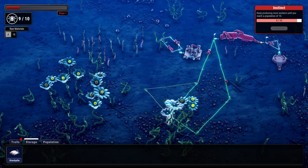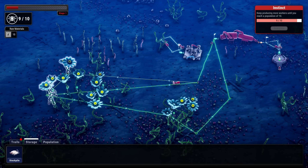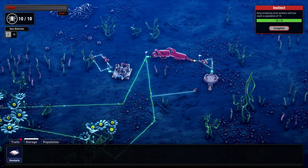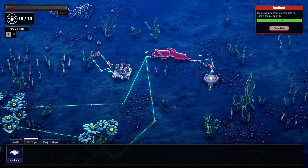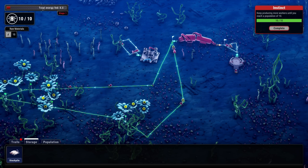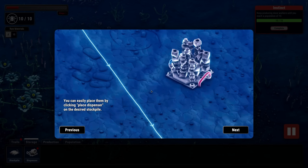I think we need to increase our foraging area to include all of these flowers so they can grab whatever they need. We'll put workers on here since we're just doing energy right now. Oh we're getting close - 0.3, 0.2 - we barely hit that one! Ants can take materials from stockpiles by using dispensers. You can easily place them by clicking 'place dispenser' on the stockpile.